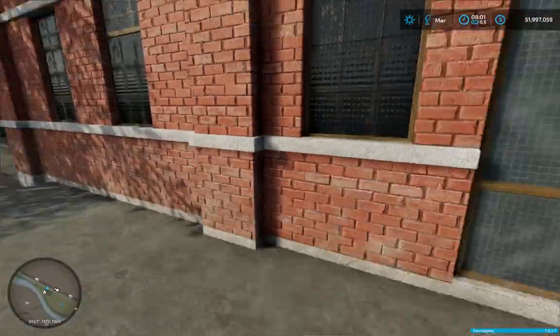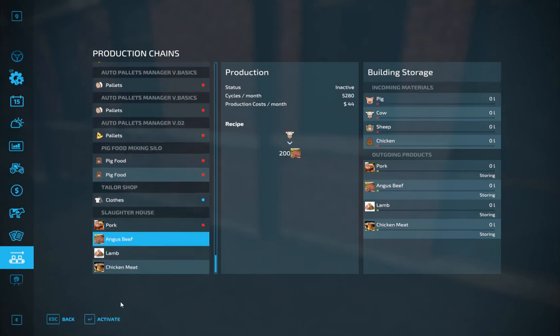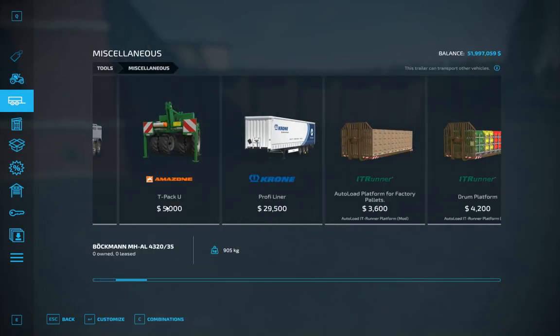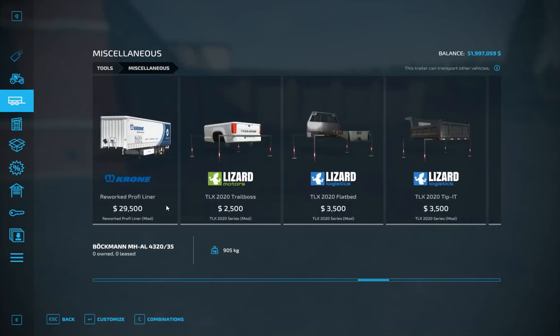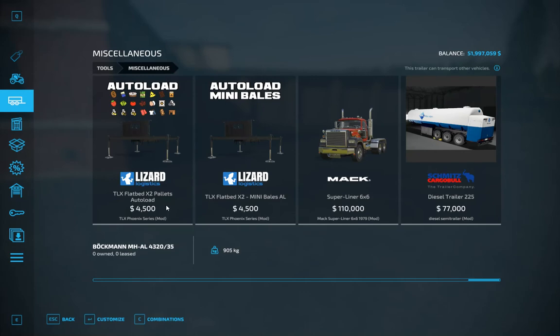You can also use this as an animal dealer as well - that's what the other building was. Let's go ahead and activate everything. Activate beef - although we're not using it yet. We can do sheep as well, cool. We need another trailer. I think it might be under miscellaneous. There is a trailer that comes with this pack - maybe it's under trailers.